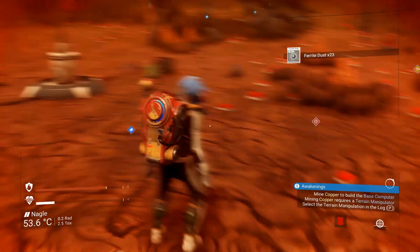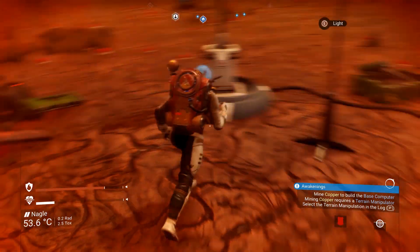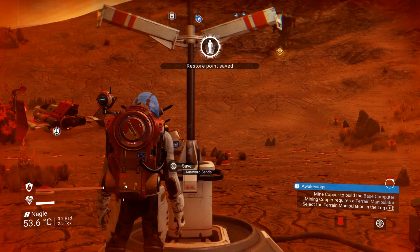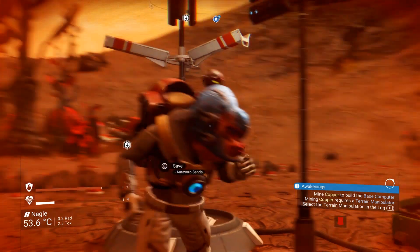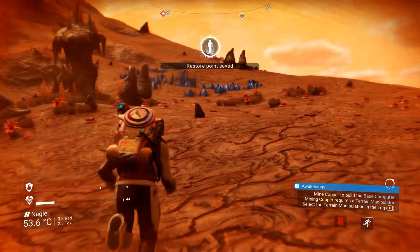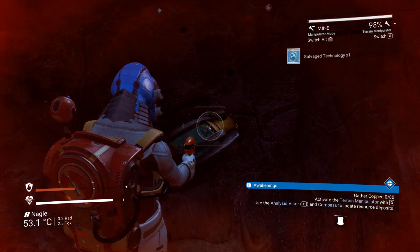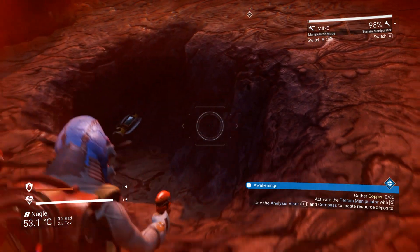Let's look around — pure ferrite, cool. Save and chart unknown sector. Mine copper to build the base computer. Let's just keep looking around. Destination reached — look at that! Salvage technology — nice, that's cool.